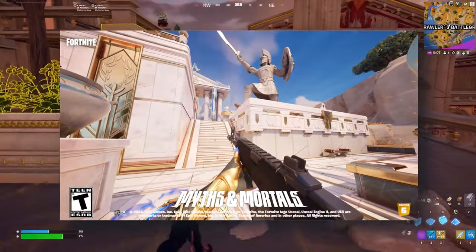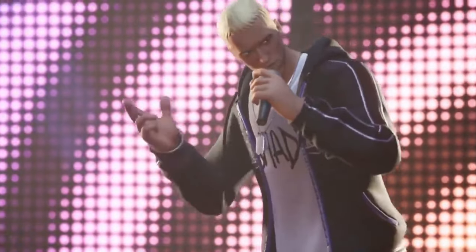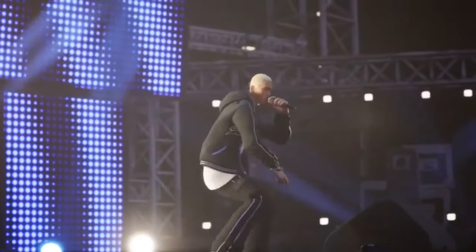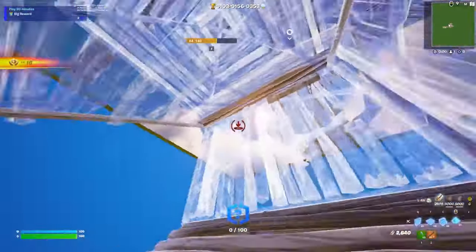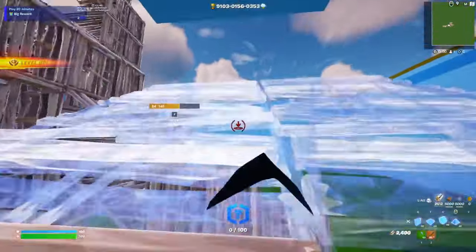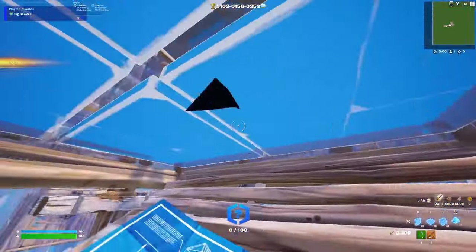For some information on first person mode, I believe there was a creative map that you could actually go into and see a first person mode for yourselves, but I think Epic actually disabled it because it was glitchy. I had a video clip of how it would actually look in-game from a creative island perspective. As you guys can see, this is basically how it will look once you build and move around with your guns — which is pretty insane, not going to lie. I think it is still in early development, which is why we haven't heard big news about it until the recent leaks by Hypex and other leakers. Once we go further into the season and more updates release, we'll likely get more information on it.